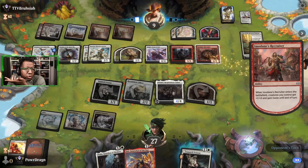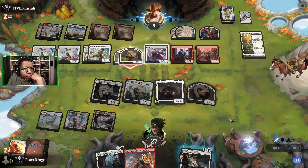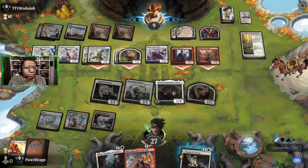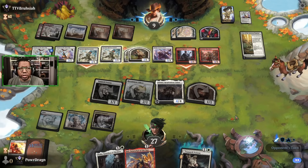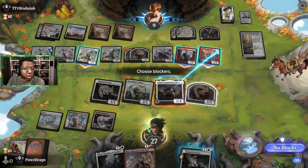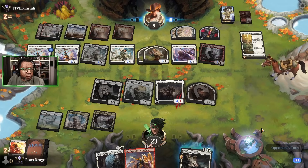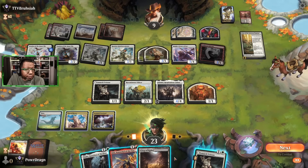Opponent gives everything haste — we don't really care, we have so much life we're like 'whatever.' Opponent's only at nine here. This is one of the reasons we wanted all these Lunarch Veterans: being at 27 gives us a lot of wiggle room — we've got a lot of room to operate. Opponent's just deliberating with their creatures. We're leaving a lot back to not die, blocking the most we can.